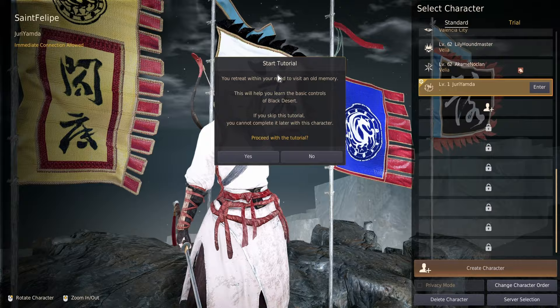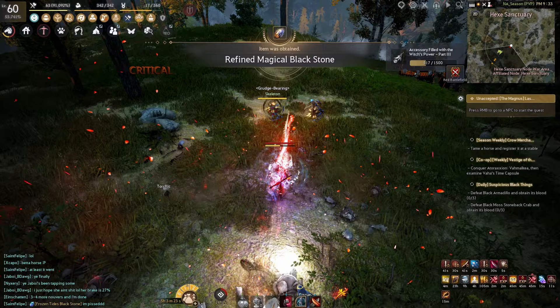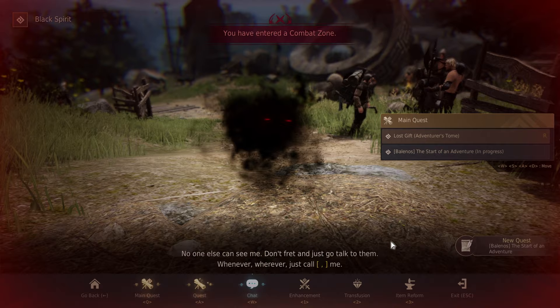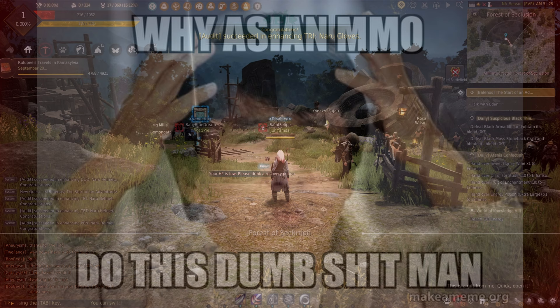If you're brand new, the starting tutorial will cover the basics of movement and combat. If combat feels slow, don't worry — things will quickly ramp up. When you get the option of a starting region, all new players should go with the Ancient Stone Chamber start, as this is where the main story questline begins. Loading in and seeing the cluttered UI might look like a mobile game — bear with it, we'll go over settings soon.